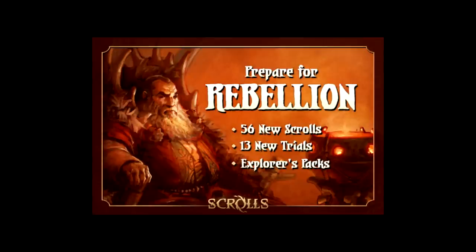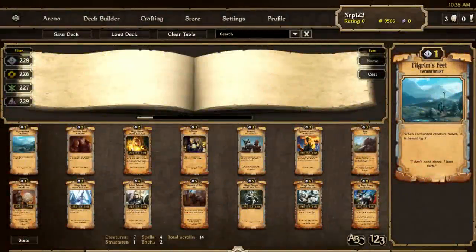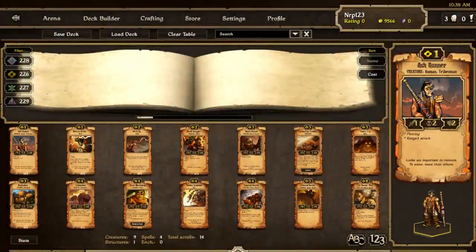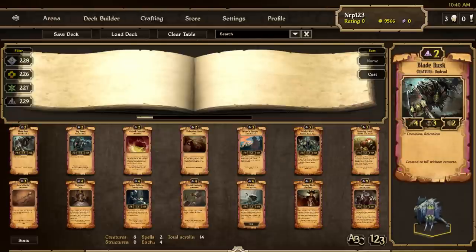In case you haven't been around the last few weeks, I will go through a complete rundown of everything new in the Rebellion update in this video. Even if you have been following all the updates, I went through all the changelogs and looked at all the posts, and I think there's some things that haven't really been talked about, so you might learn something new. These are the 56 brand new Scrolls: there are 14 new Order Scrolls, 14 new Energy Scrolls, 14 new Growth Scrolls, and 14 new Decay Scrolls.